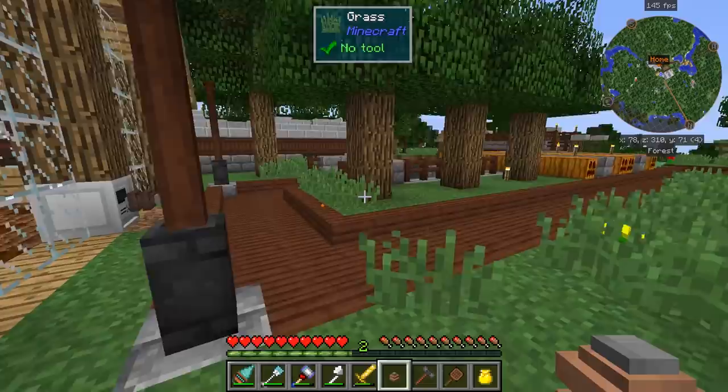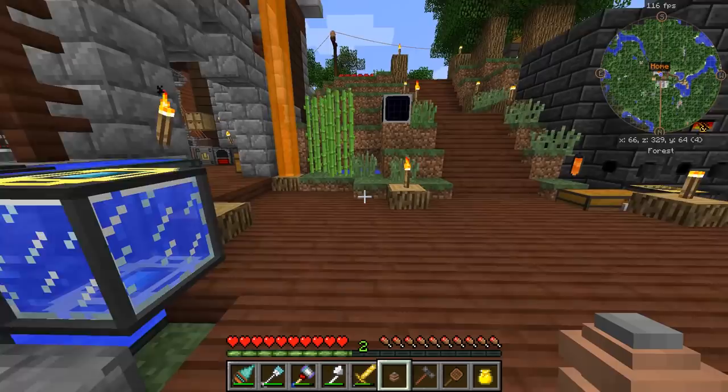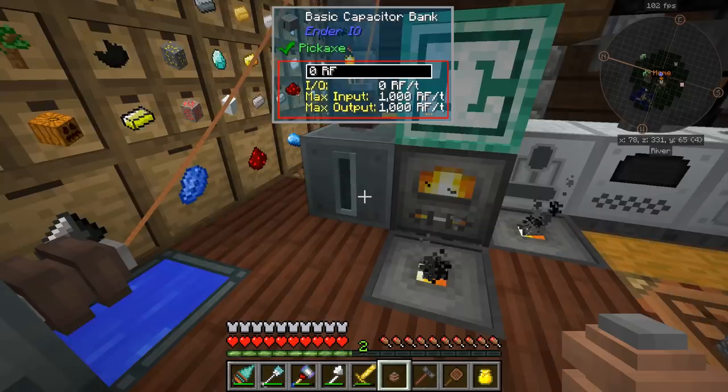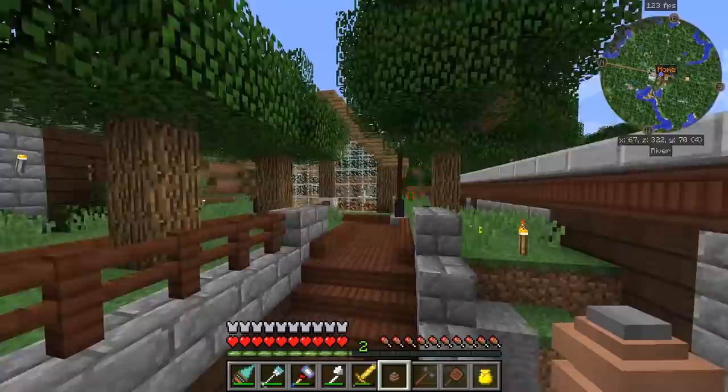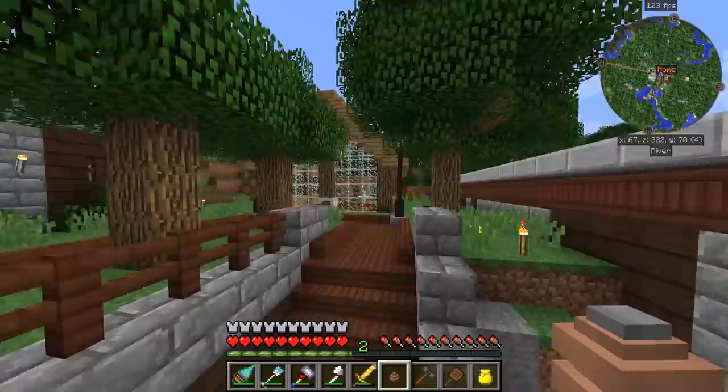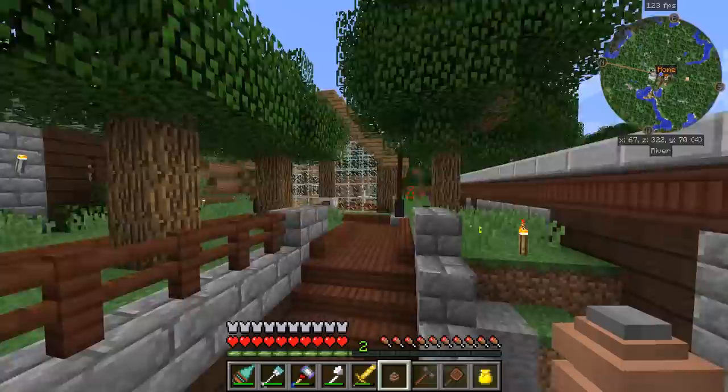Let's go back and get our armor — it should have some kind of charge by now, hopefully, because this stuff is super useful. It's fully charged. Awesome. Having the ability to jump higher and faster is so much better. I should be able to jump up here — no big deal.